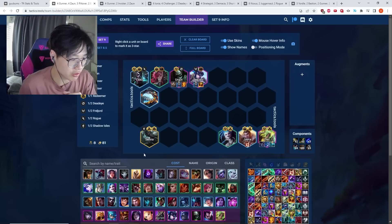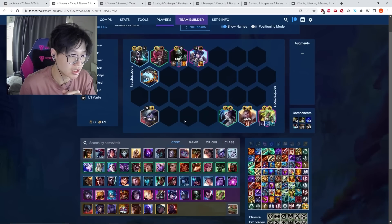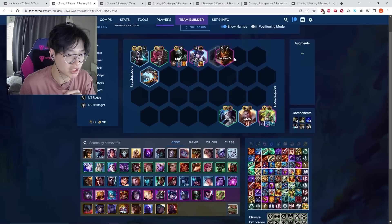You're going to be playing this board on seven, and then at level eight you want a level four Gunner. Obviously before you have Senna, that's going to look like Tristana. If you have a two-star Jarvan, he's going to be good on pretty much any comp until you have a Senna or Tristana to play. That's going to be your comp.